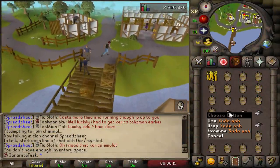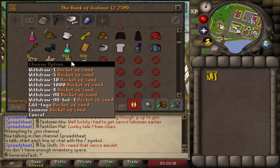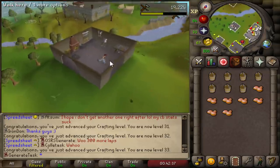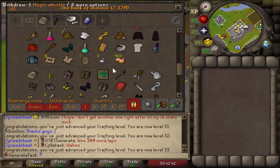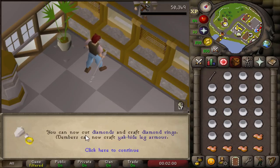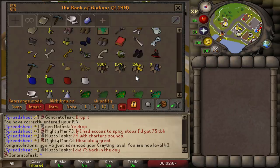With this inventory we should have enough buckets of sand and soda ash to get the 43 crafting we need — about 900 of both, which we'll turn into molten glass and then blow into vials. All of the molten glass made, we are now 33 crafting. Time to blow them into vials after picking up a glass blowing pipe which I forgot to buy. 43 crafting done — we can now cut diamonds and craft diamond rings. Still got a little bit of glass left which I'll use when I need some more crafting done.